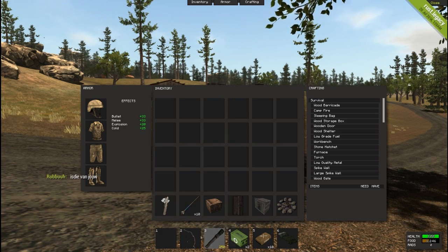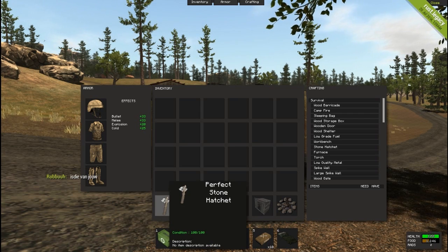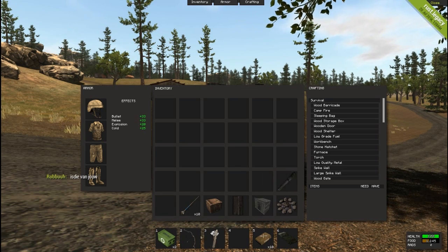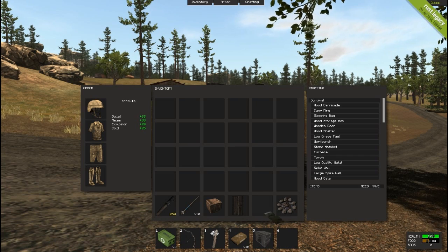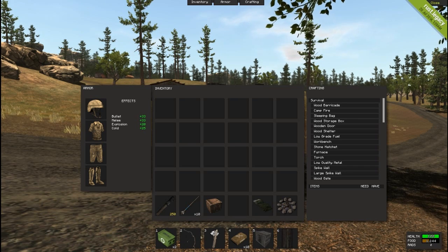Let's rearrange this a little bit. I like the first aid here, followed by my weapon, collecting tool, food there. Let's put this down here because if we're running from someone we can drop this. Let's swing around and put the dart right on me. We started with some basic cloth.